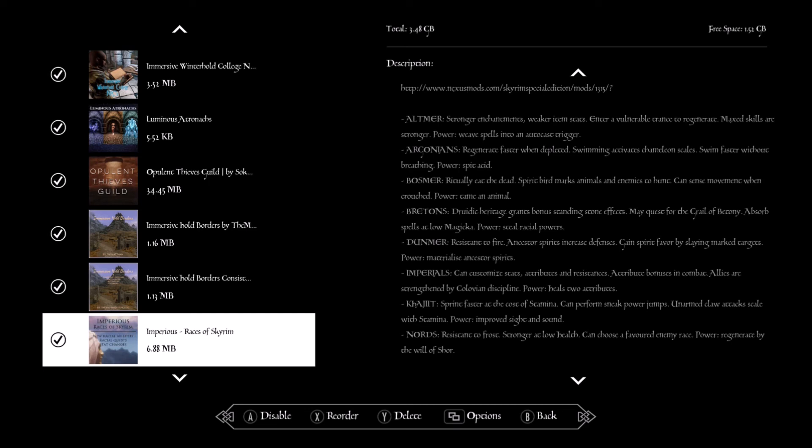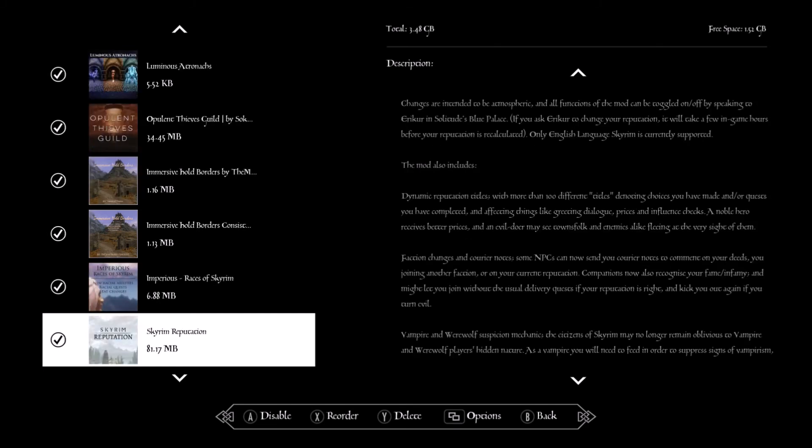Imperious Races of Skyrim — this changes how the overall races work so they're not all the same. They get three abilities and one of them you actually have to find through exploring. Reputation — pretty much whatever you do matters. If you become a werewolf or vampire, citizens may no longer want to talk to you. Especially as a higher-level vampire they can really tell and don't want to talk to you at all.